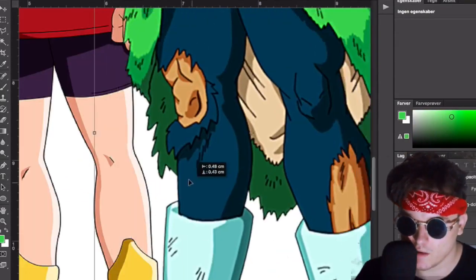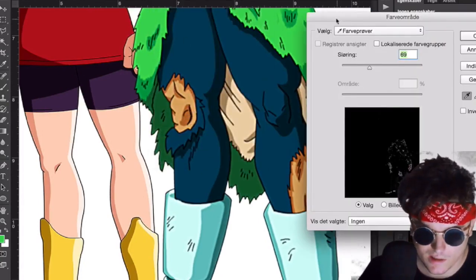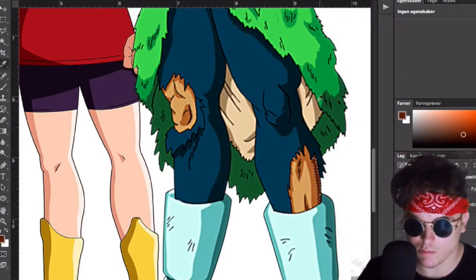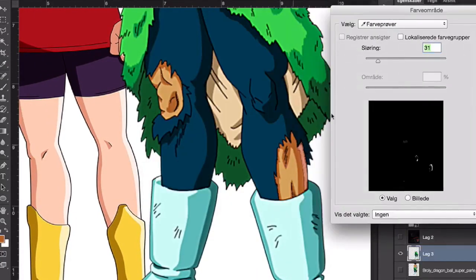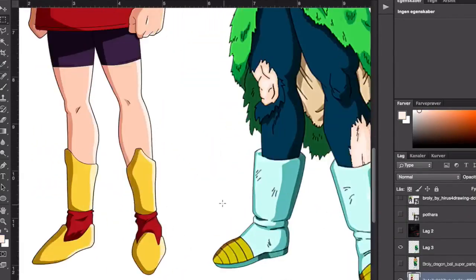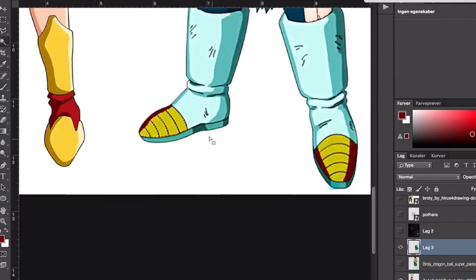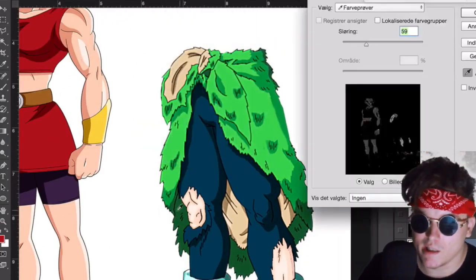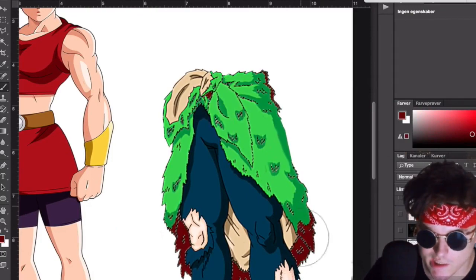I think we go for a general Kale theme here, with the legs of Broly and the rift cloth. I'm thinking about keeping the color theme with the red and blue — I think that looks pretty decent to be honest.